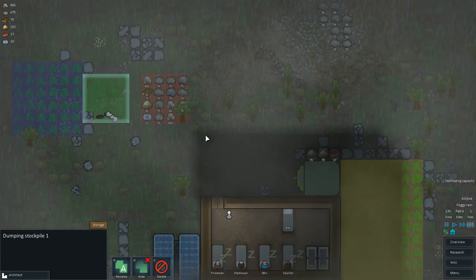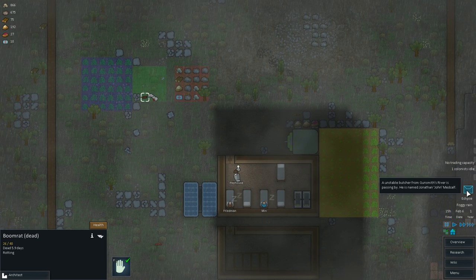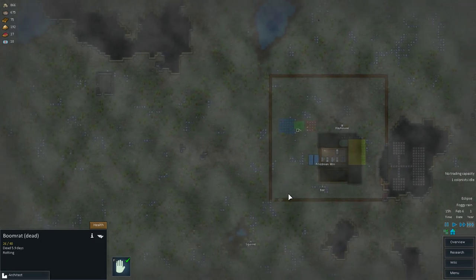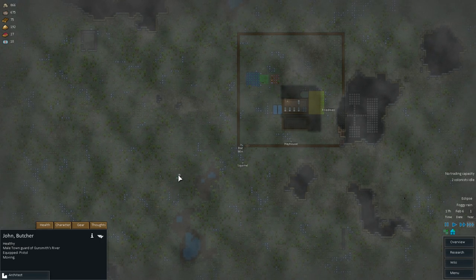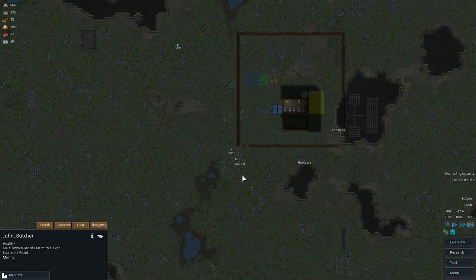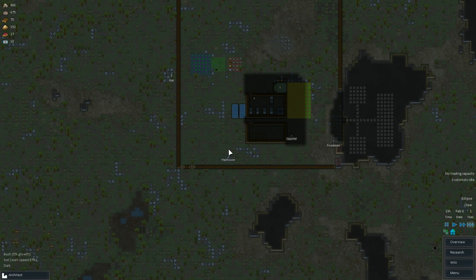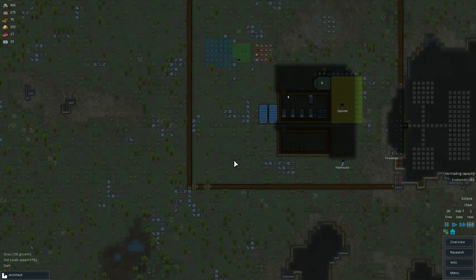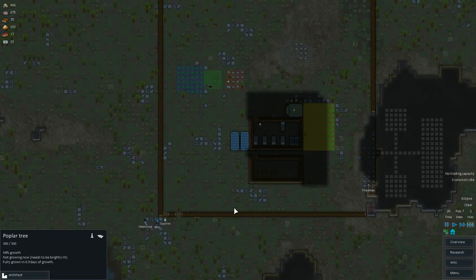What is this — is that the boom rat? He's got to be like rotten. Is he still alive? Weird. An unstable butcher from Gunsmith River is passing by — what the fuck does that even mean? What does unstable mean? He's the male town guard of Gunsmith River — interesting. So we must have buried him already. Long live his soul or something. Whatever.